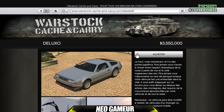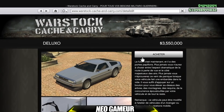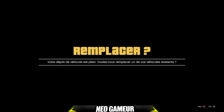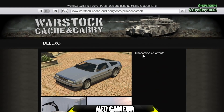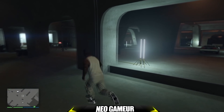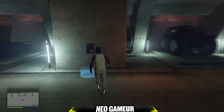Par exemple, j'ai acheté des Luxo pour vous montrer. J'achète, je vais dans un garage, je remplace par un véhicule — transaction en cours — vendu. L'argent n'a pas baissé. Vous faites ça en boucle et remplissez tous vos garages de Luxo et vos hangars de Bombushka par exemple. Pour enregistrer vos véhicules, c'est très important : rendez-vous dans vos garages. Moi j'ai mes deux Luxo. Dirigez-vous vers le petit rond bleu.